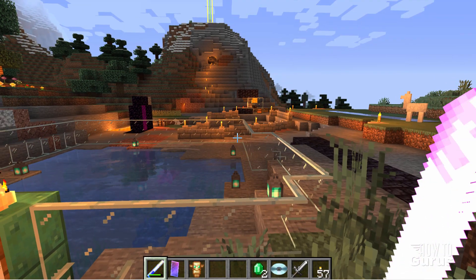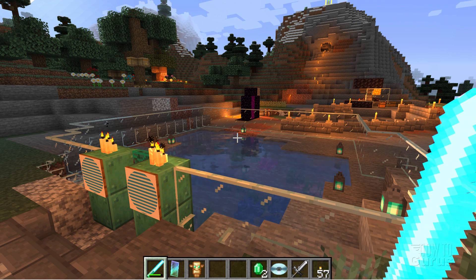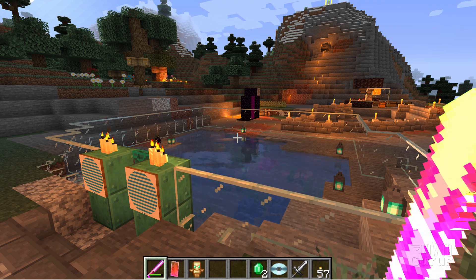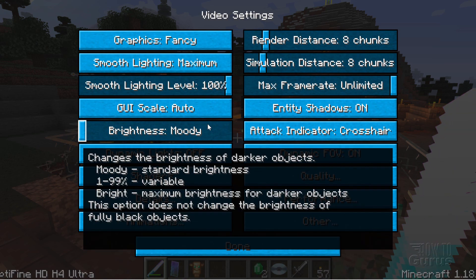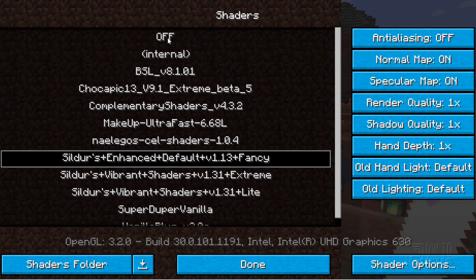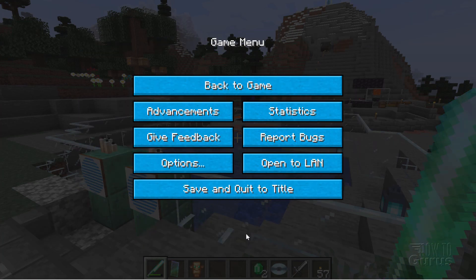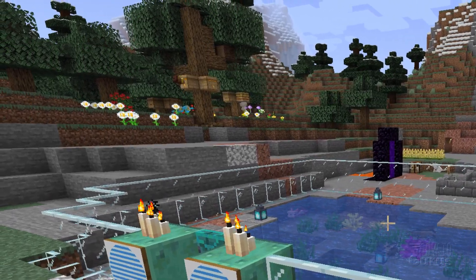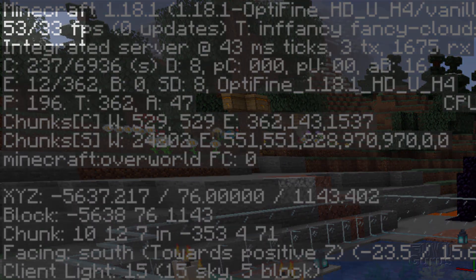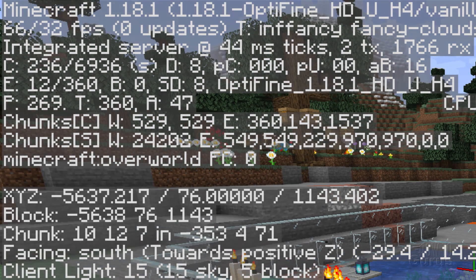But if you want that look, this is the best way to get it. Okay, let's now turn off the shaders and see what we can do to speed things up in OptiFine. Go back to Options, Video Settings, come down to Shaders, and set it to off. Click Done, Done, Done. Back to game — shaders off. Let's check our FPS: back up to 55, 63. Looking pretty good, pretty fast.